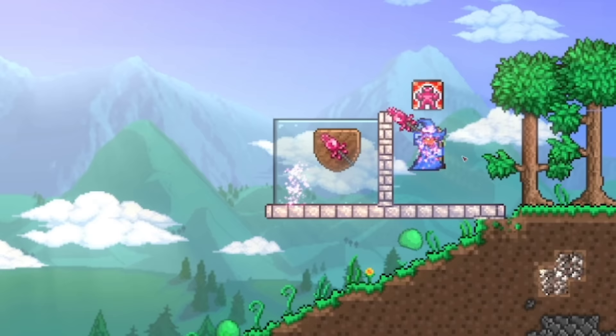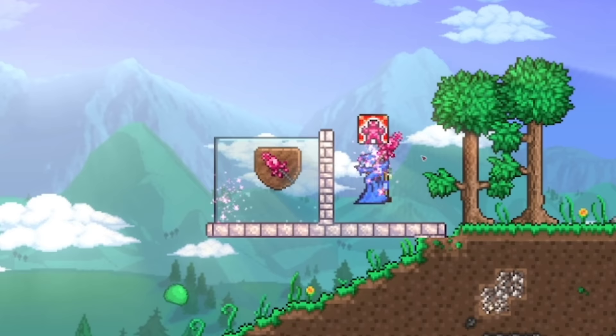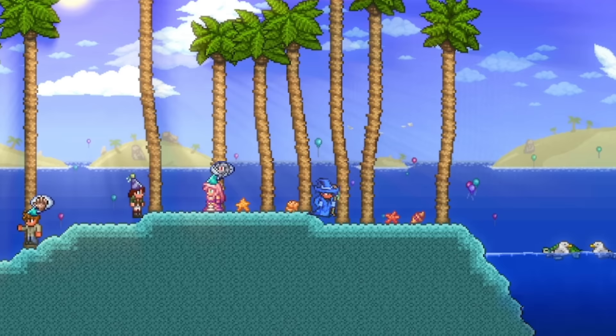Next, let's take a look at the Rod of Discord Farm. If you don't know what the Rod of Discord does, it will allow you to teleport wherever you click, which seems great until you realize you only have a 1 in 400 chance to get it as a drop — which is where this farm comes in. Although this will work on any world, you will get better drop rates on the Celebration Secret Seed, so it might be better to make the farm there.